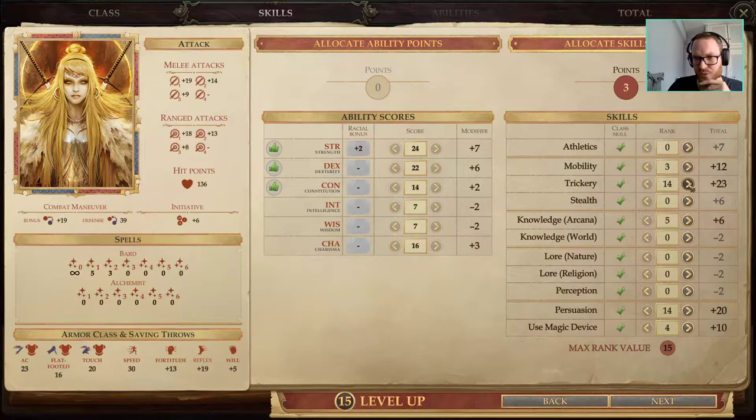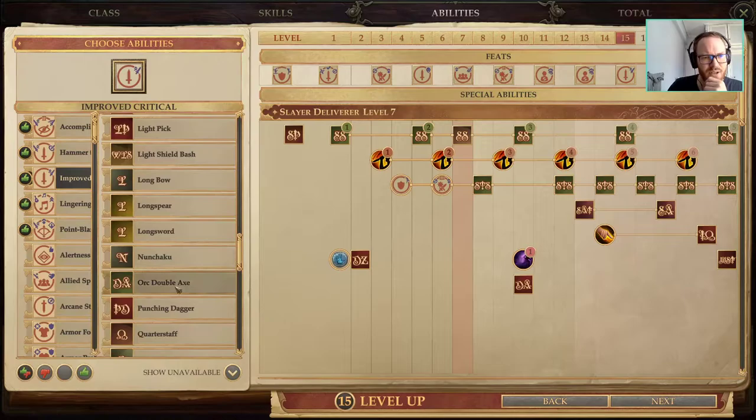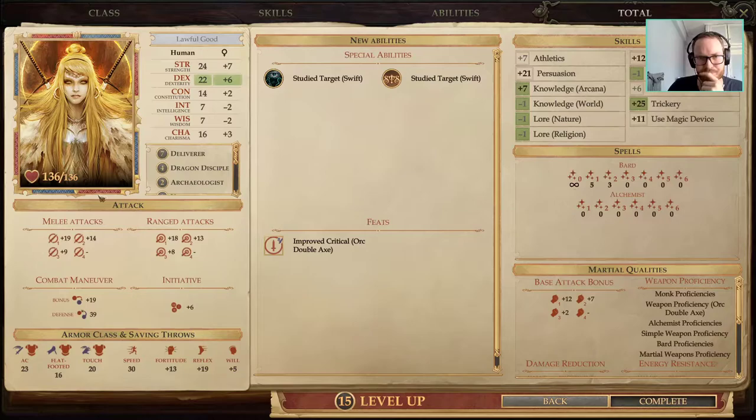Level 15: I think Improved Crit is juicier than Double Slice here because we've got our full attacks sorted. That's my humble opinion — Improved Crit is juicier. Orc Double Axe, Improved Crit at level 15.